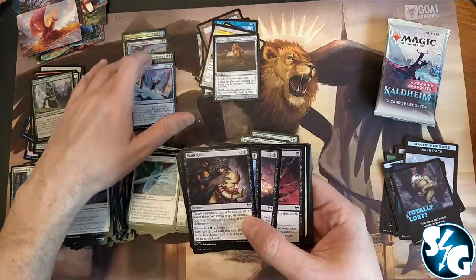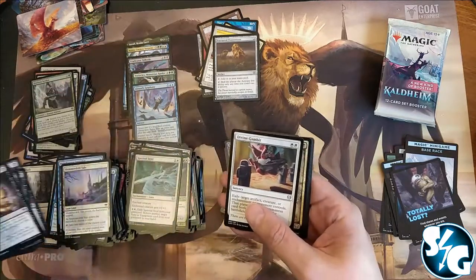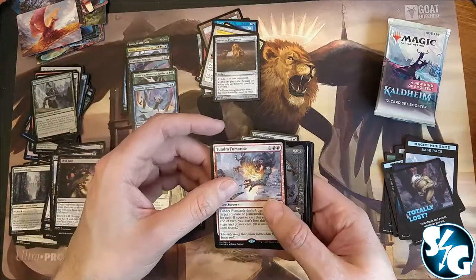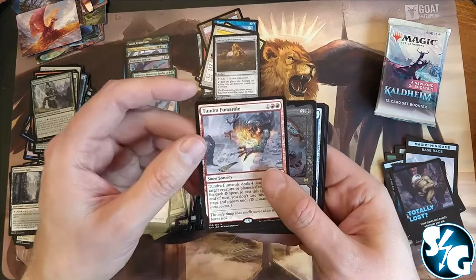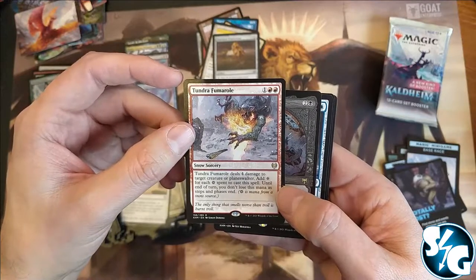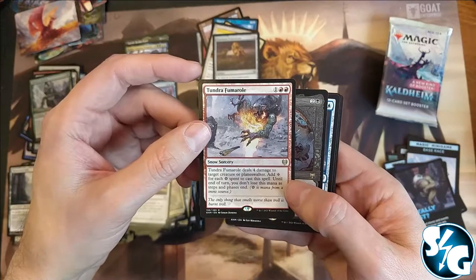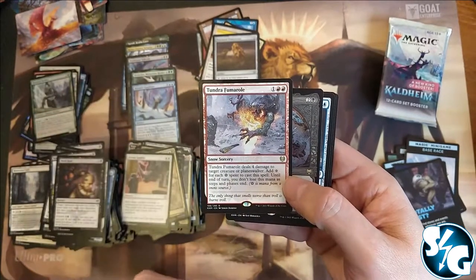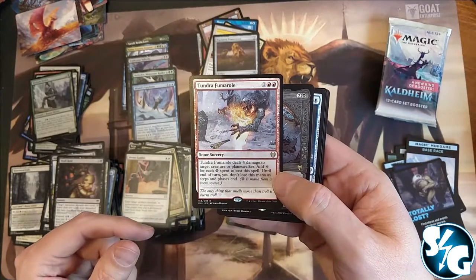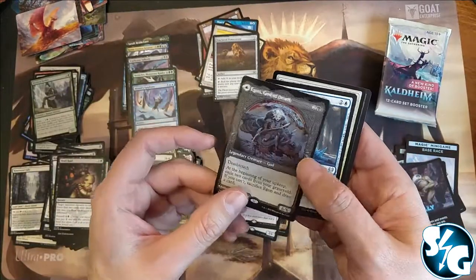We got some nice mythics — Koma, Vorinclex, and Kleks already, so that's pretty cool. Divine Gambit, Trickster, and Tundra Fumarole — deals four damage to target creature or planeswalker. Add colorless mana for each snow mana spent to cast this spell, until end of turn you don't lose this mana as steps and phases end. And there's Egon, God of Death with the Throne of Death as an ultimate art — nice.